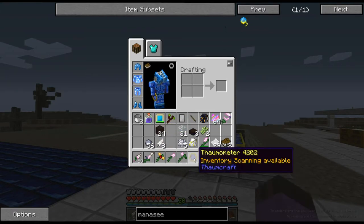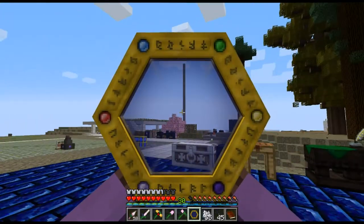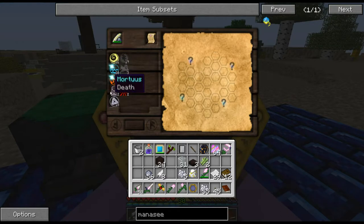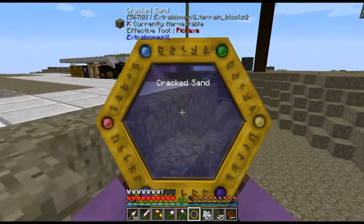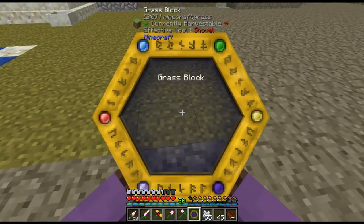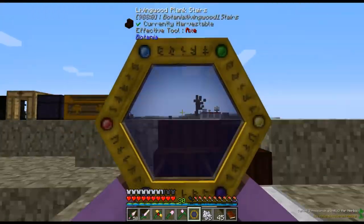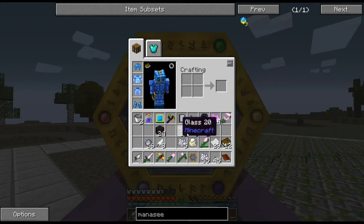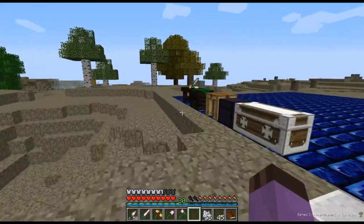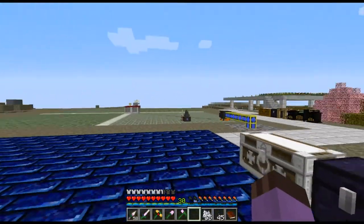You can't just immediately start scanning everything. In order to make the research points for something that you scan, you need to understand all of the aspects that make it up. You start with just knowledge of the six basic elements. If I were to scan those grass blocks before I had discovered the element of vitae over in the research table, I would not be able to scan these. Now I understand plants, so I can understand the element of arbor.